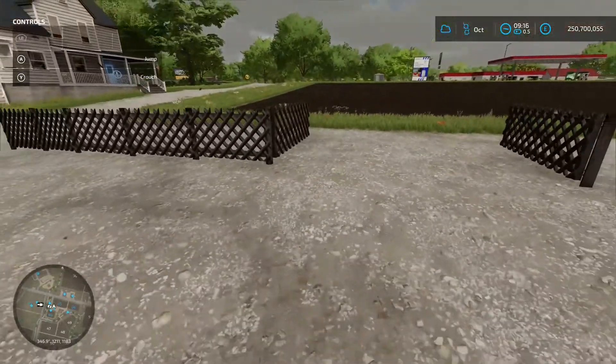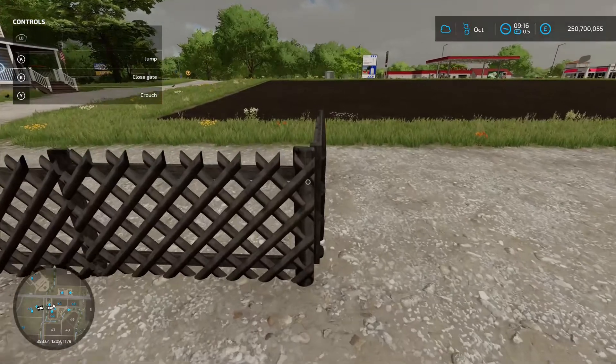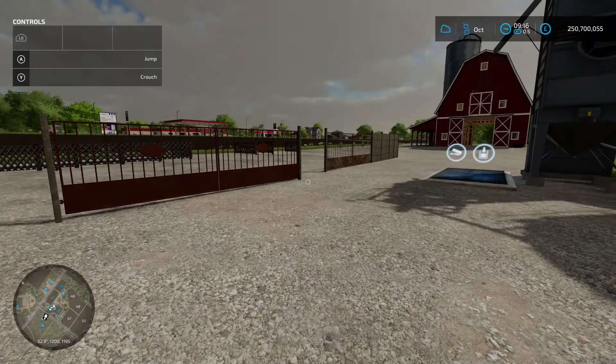When placing these down, it did have that snapping feature like the vines do, so you just put it near the end of the fence post and drag it out. Excellent. Next up we've got Concrete Fence and Gates by Camilos0397, 3.6 megabyte on the download. Again you're going to find these in the construction menu under Decorations and Fences.